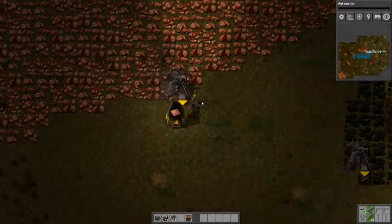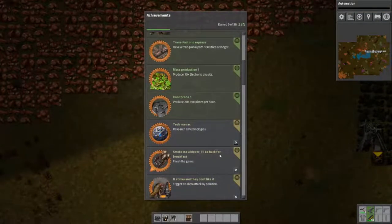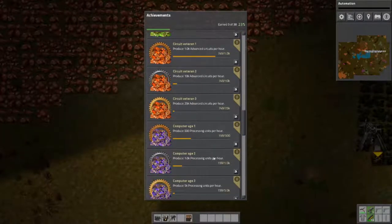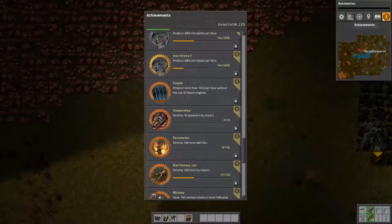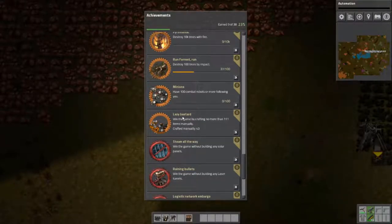Okay, how many things have I built? I want to go for this achievement. How do you check what you've built? If you go into the achievements tab up in the top right and scroll down, it's called Lazy Bastard. It says: win the game by crafting no more than 111 items manually. I've crafted 43 so far. You can click the magnet to start tracking it, but it shows as a big thing on the top left.